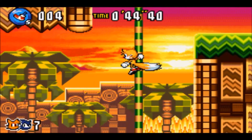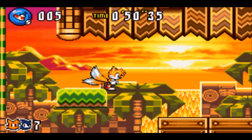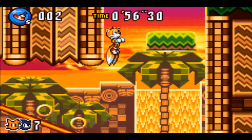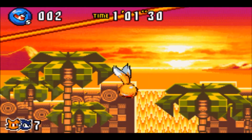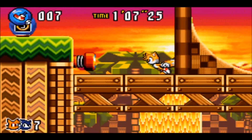The trick system makes a return from Sonic Advance 2 — you can still perform a double jump trick or a side dash trick. The grind rails also make a return from the first and second games.